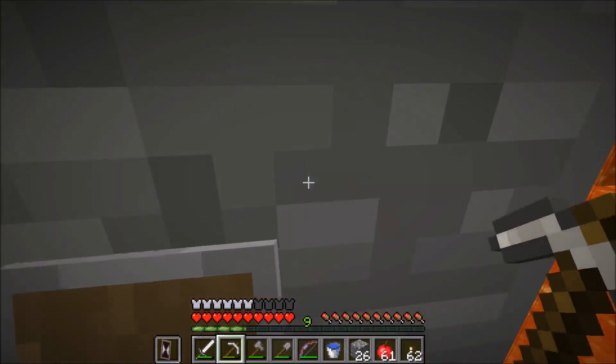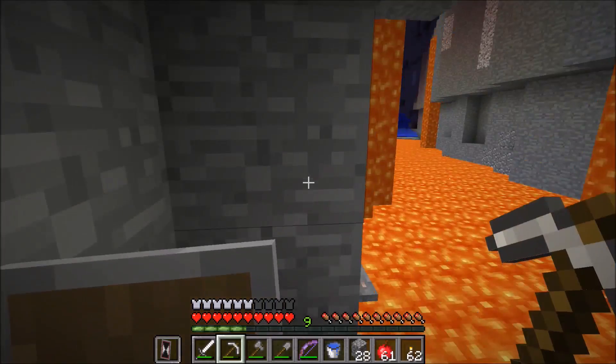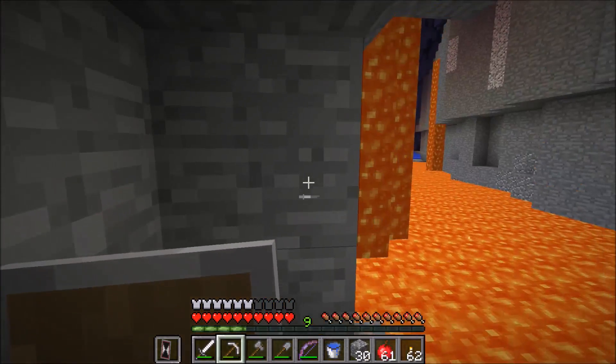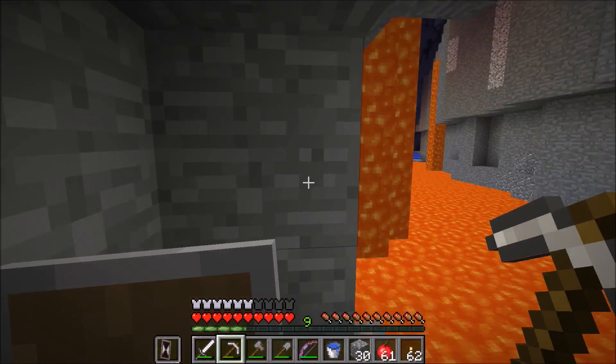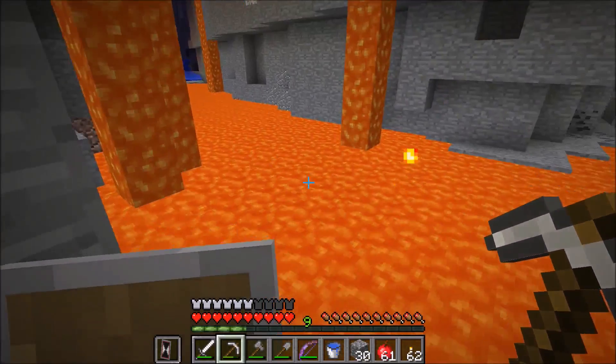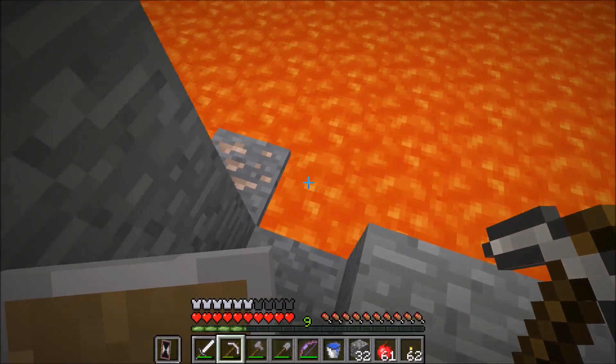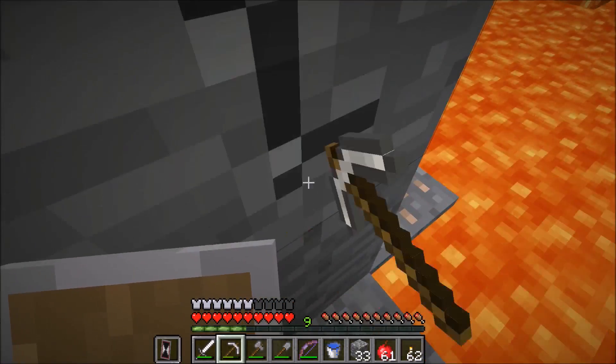Let me get to the edge a little bit and see if I can see anything as I go around. Looks like this is where two ravines kind of intersect with each other. That is pretty cool if you stop and think about it — but not helpful. Still pretty awesome.